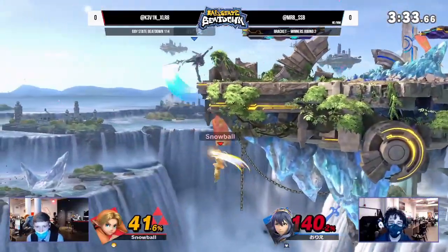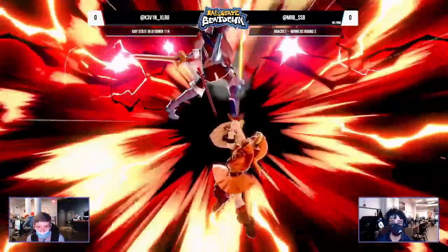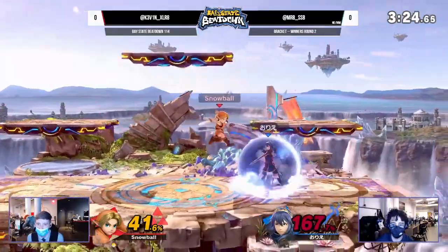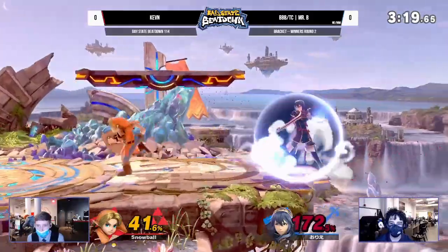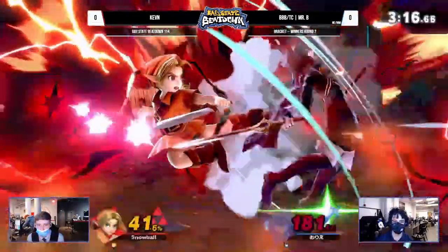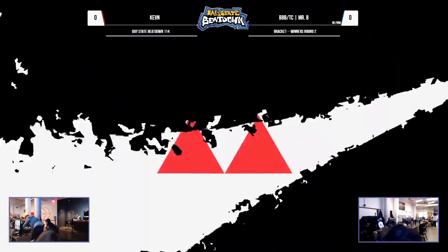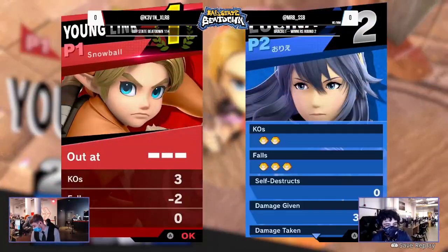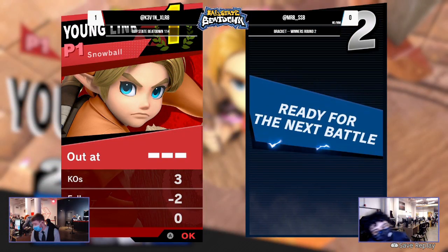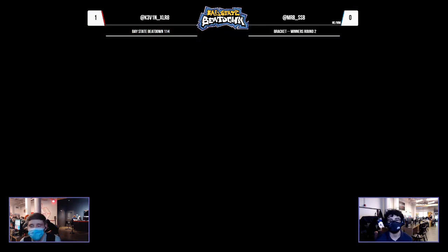Mr. B finds a neutral air — are we going to see the edge guard? No. The up-B poking through the stage instead. Late hit up air through the platform, not going to take it. Sweet spot neutral air can definitely take it at this point. Kevin takes game number one, getting around Mr. B's edge guards really really well, finding key openings to extend the lead using the boomerang and the bomb — a lot of forward air confirms.